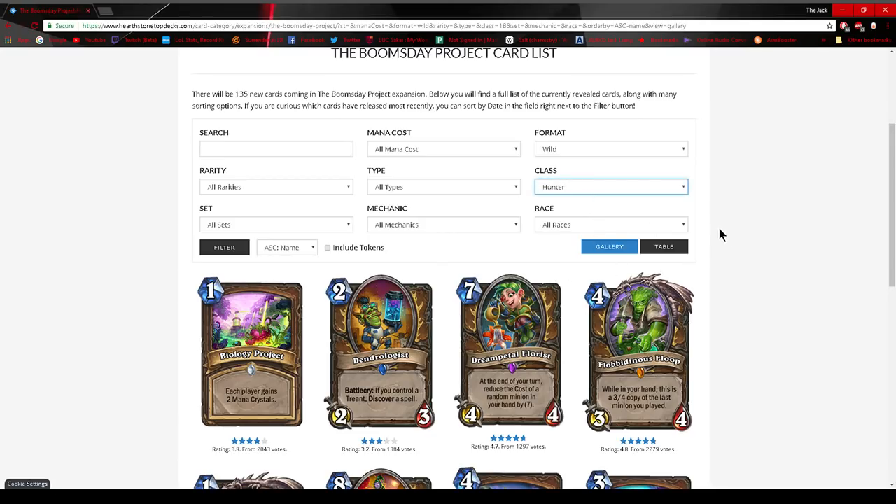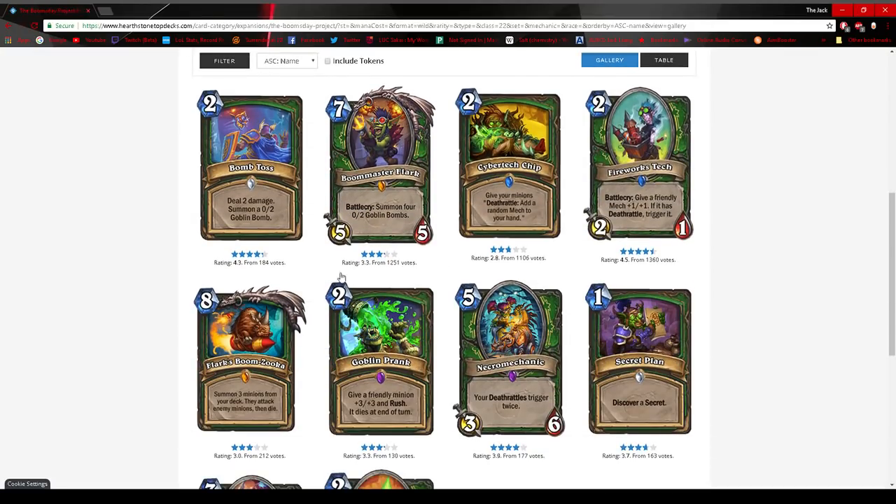Next class is Hunter. Bomb Toss is possibly able to see play in Spell Hunter, but I don't think it will because you already have Grievous Bites, which deals two damage plus one to additional things. You don't really need the Goblin Bomb in Spell Hunter. It seems like a decent card overall, but I'm not sure if a Deathrattle Bomb deck will work because it's going to be mech-based synergy.